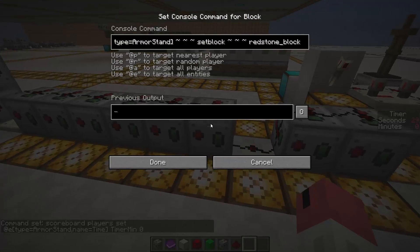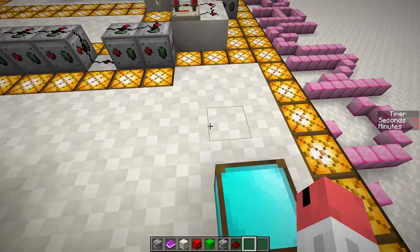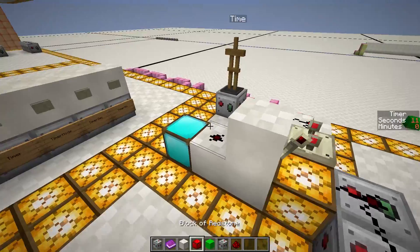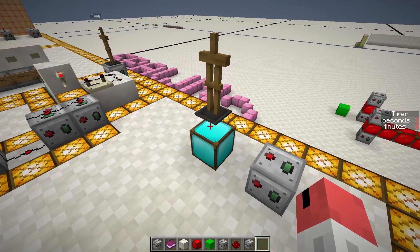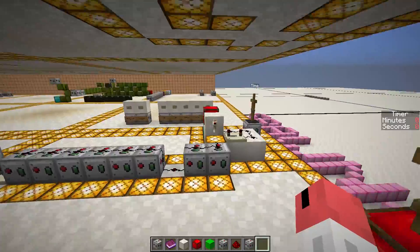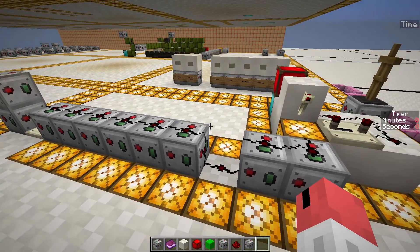If I come over here and toggle this command block, you'll see on the right-hand side of your screen the scoreboard counting down — now it's counting down. It toggles immediately, which is really nice. Now if I set the timer back to zero, we can show a bit more of what happens. I needed an output when the timer finished. So I'll pause the timer and set up the output. I put the timer output command block on this block — when the timer runs out... bing! We get our output, the timer stops at zero, and I get a redstone block here.